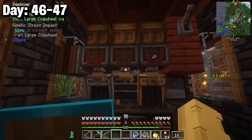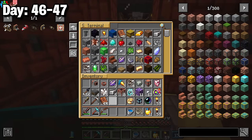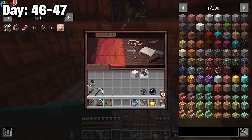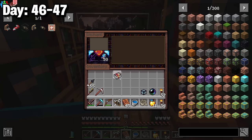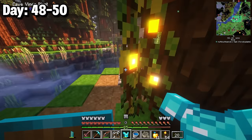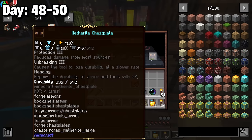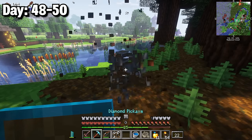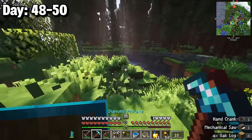Super unlucky. I immediately started another precision mechanism process, put items away, gathered andesite, and recrafted the gyrodyne. Before the night ended I put two mending books on my helmet and chest plate, rolled enchants for an Unbreaking 3 book for my pickaxe, and grabbed all my fluid tanks. I also converted gear to netherite using the available netherwood ingots.